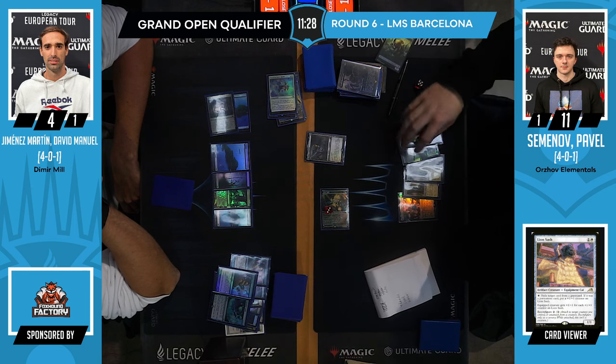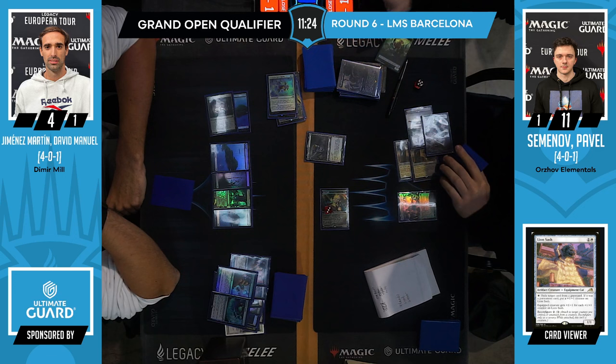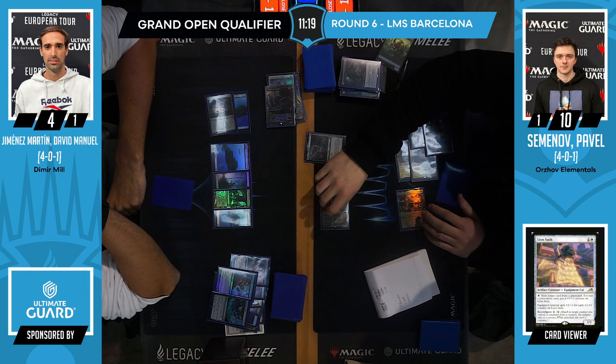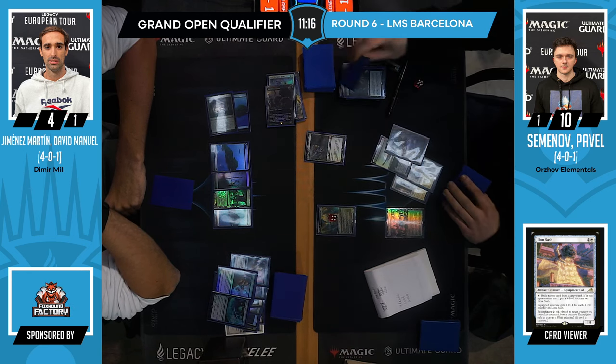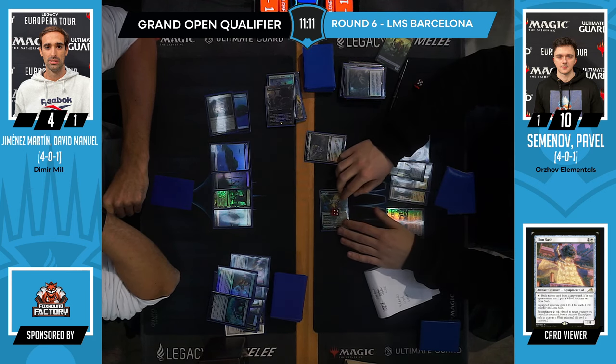I think Manuel is in trouble. Pass. And Pavel says draw a card with my Castle Locthwain — not afraid of anything. Trigger. Activate ability — Lion Sash. Draw for the turn. No counter magic available, so just smash it and hope for the best. Attack for five.